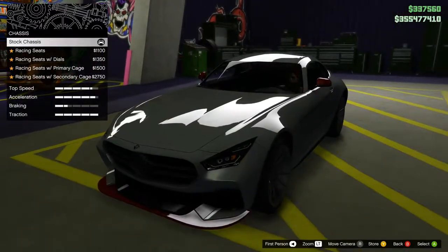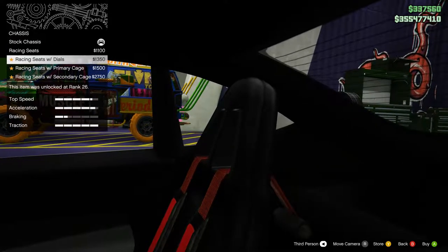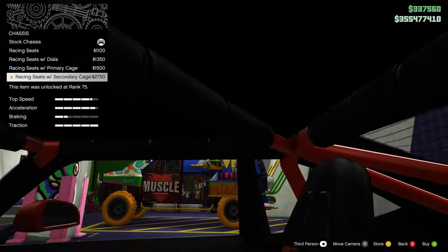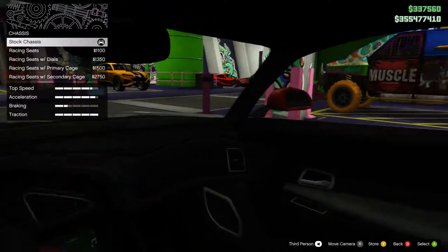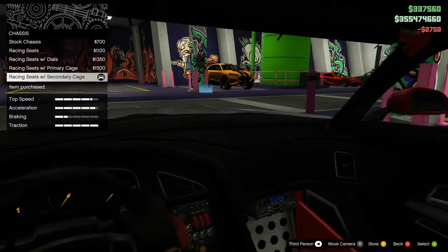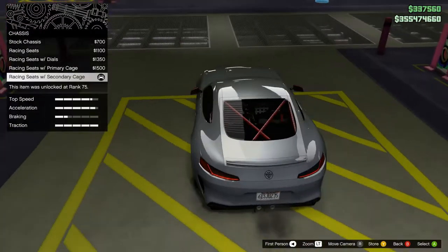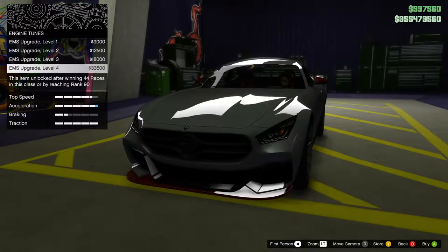We have chassis - it's the inside. We have racing seats, racing seats with dials. Oh, it removes the thing in there - racing seats with primary cage and racing seats with secondary cage. This kind of ruins the inside a bit. You don't see the inside much, but does the roll cage look good from the outside? No it doesn't. So I'm just gonna go with racing seats. Of course, fully upgrade.